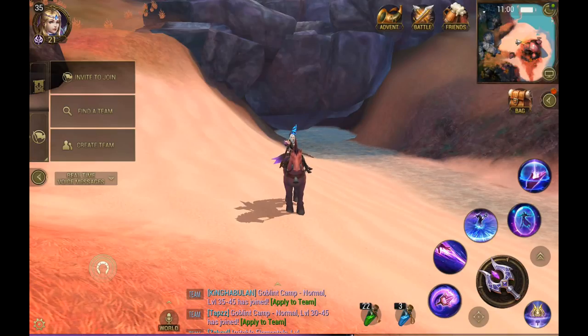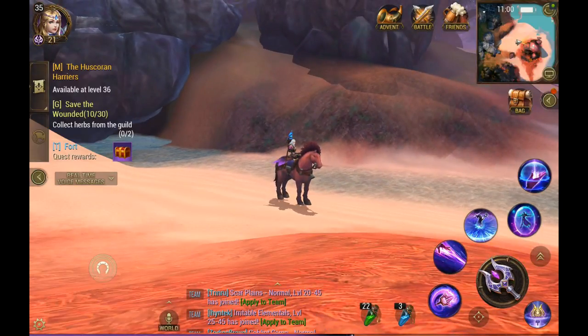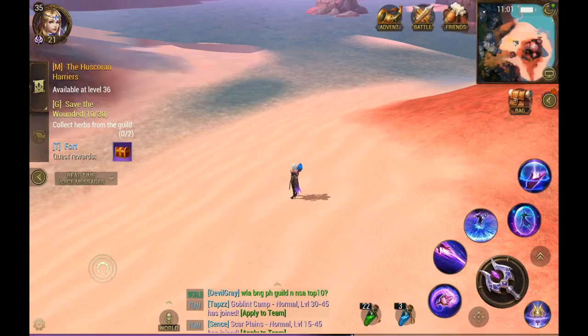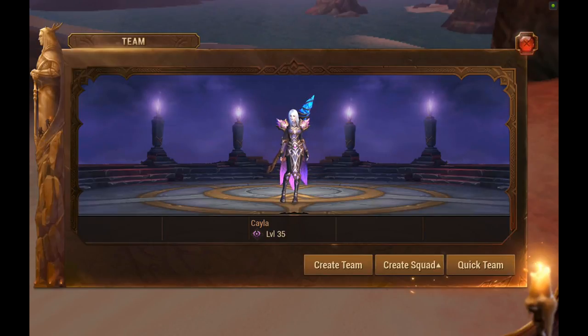Here is your basic UI for the game. Starting on your left-hand side, you have two tabs. The first is your quest tab — you can open it and scroll through quests, and abandon or perform those quests. The second tab is your team tab, where you can create a team, create a squad, or do a quick team.